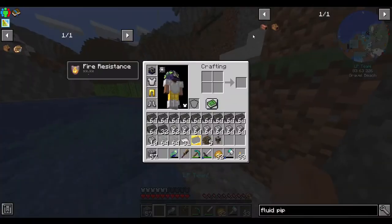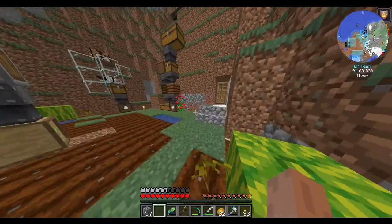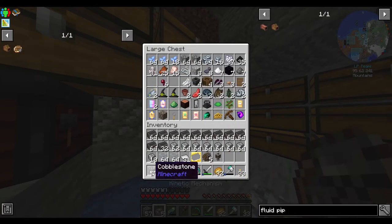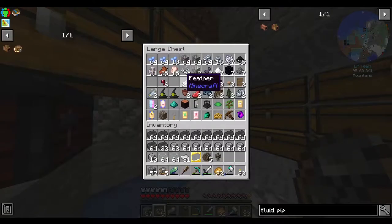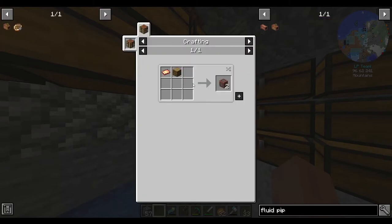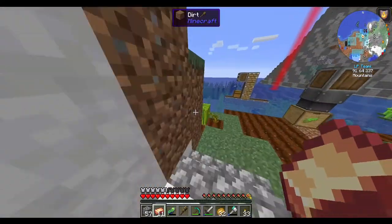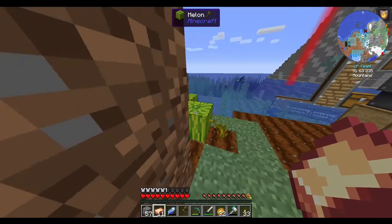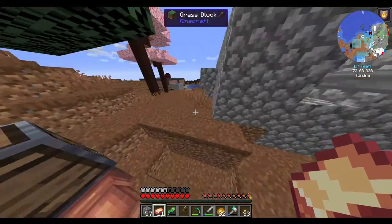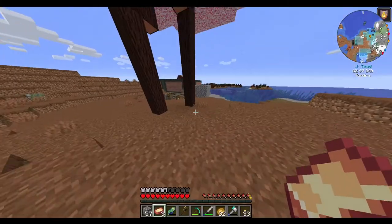So looking at what I'm gonna need - I made the mixer. I'm also gonna need a smart fluid pipe, which needs some sealed mechanisms, which I can get using the kinetic mechanisms. I'll make that. And some copper as well. I'll need a wee bit of copper. Do you know how to make the regular fluid pipes? Not hard - I'll make a couple of those too. Three plates should do. My inventory is very full.